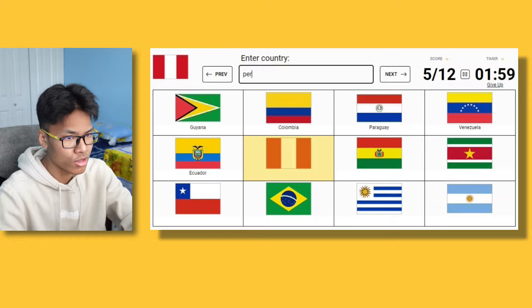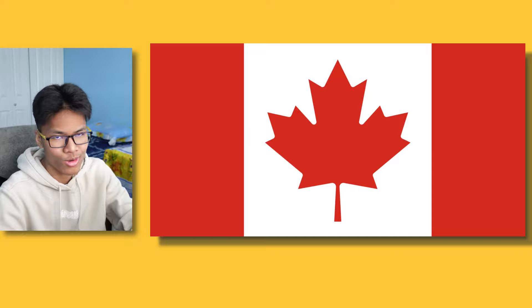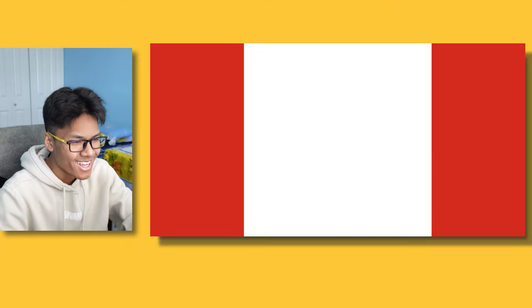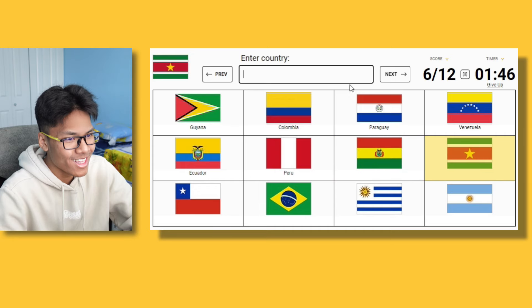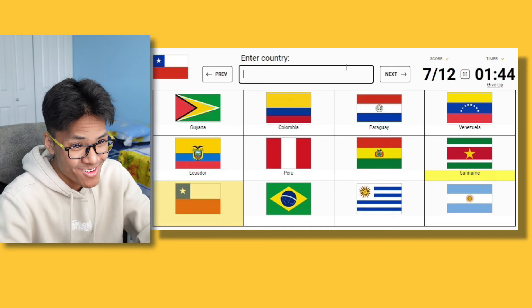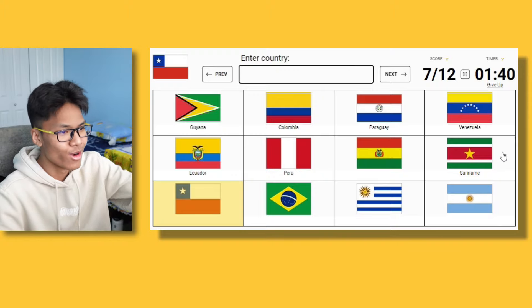I think this is Peru. Yes, Peru — it's just two red stripes. It's basically the Canadian flag but no maple syrup. This one is Suriname — Suriname has a star and it has green, white, and red.